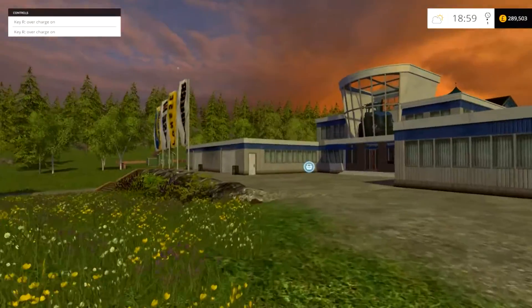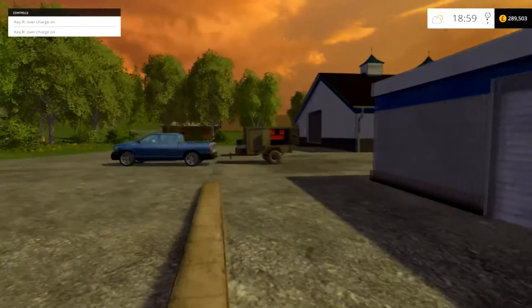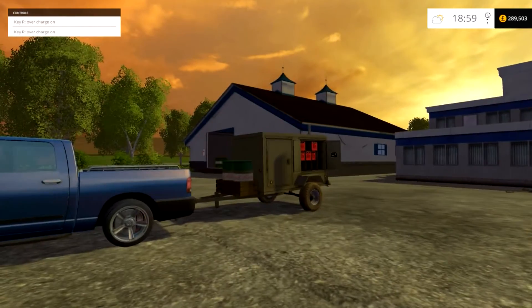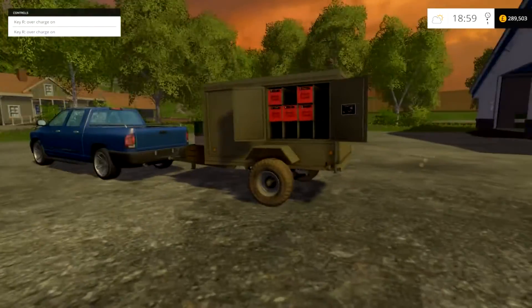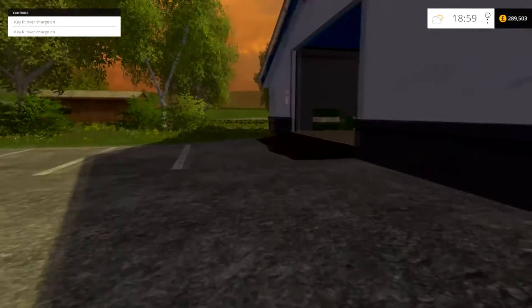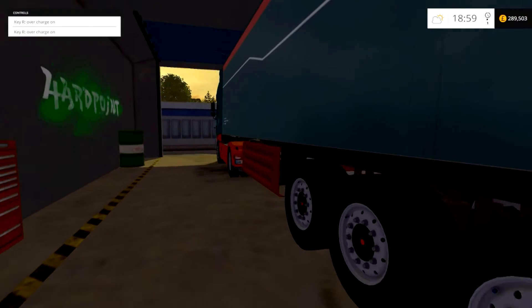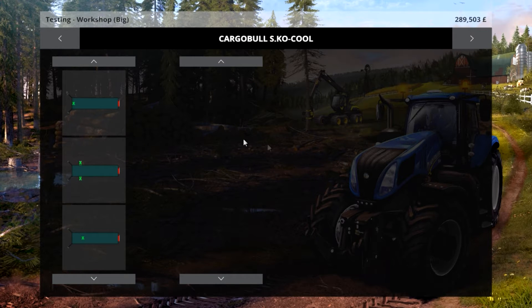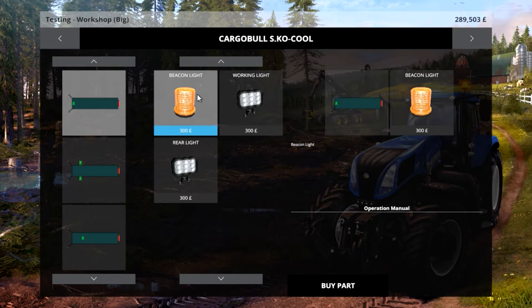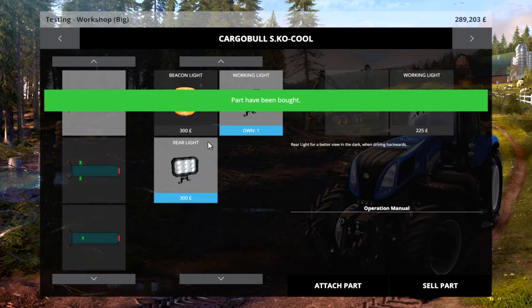We're going to walk around to the Hardpoint Extension part of it. The Hardpoint Extension is by Vortex Design, and in the mod pack you'll get this little trailer as well. Once you want to set up a tractor unit or trailer unit, you park it inside this little working bay here, then press Z to bring the options up. You get the points where you want to add them — buy part, then add part.